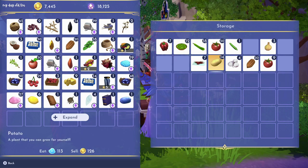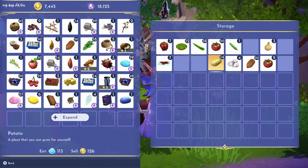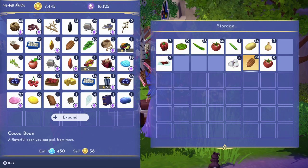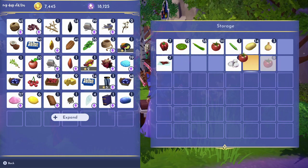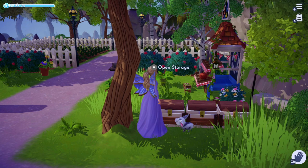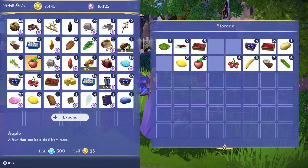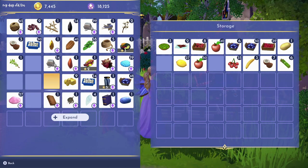I debated on where the tomato goes because I know it's technically a fruit, but the game classified it as a veggie and I kind of classify it as one too, so I'm leaving it in the veggie basket. Then I went back to the first chest and added in all of the fruit, just going back and forth to get everything sorted.